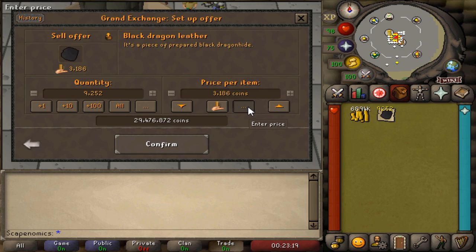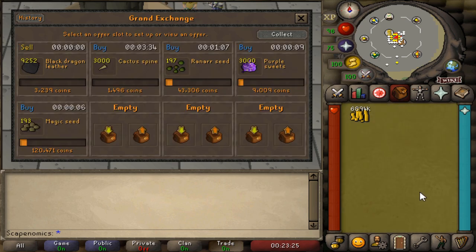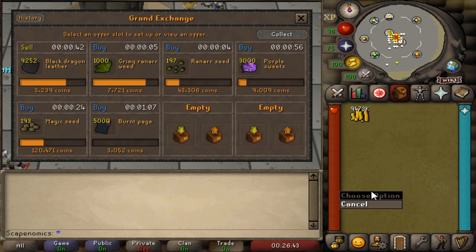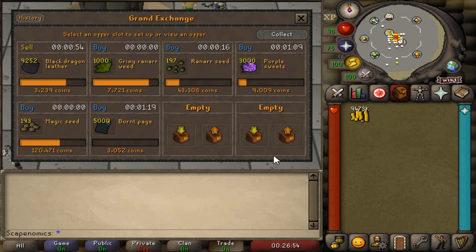We got the Black Dragon Leather after bumping up the price a little bit. We're going to sell it back for a nice little gain and we'll see how it turns out. Since this stuff is a little bit unique, it will take a while to buy up. We are on margin for the Purple Sweets, but they are still buying very slowly. We also have the Ranar Seeds and Magic Seeds buying, but again, a little bit slow on the buy offers there.